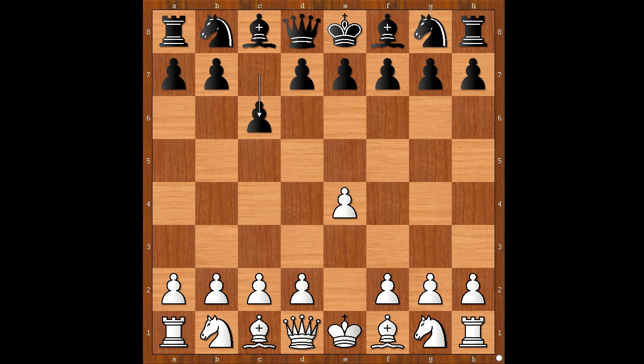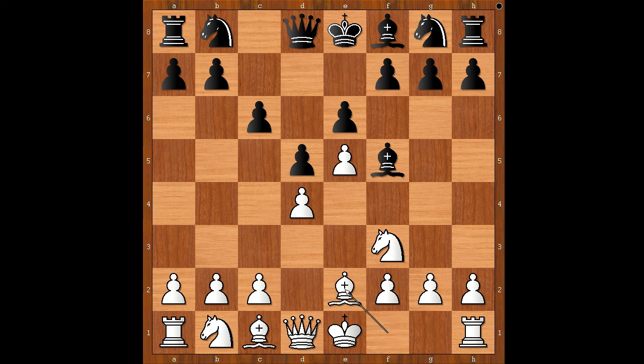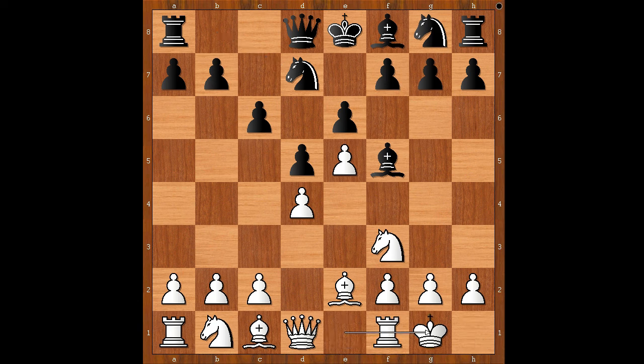Rosna played c6, d4, d5 — the Caro-Kann Defense. e5, the advanced variation. Bishop to f5, the standard move. Knight to f3, e6, bishop to e2, the most played move. Knight to d7 and Niemann castled kingside. So far we are seeing the popular main line. Black to move.